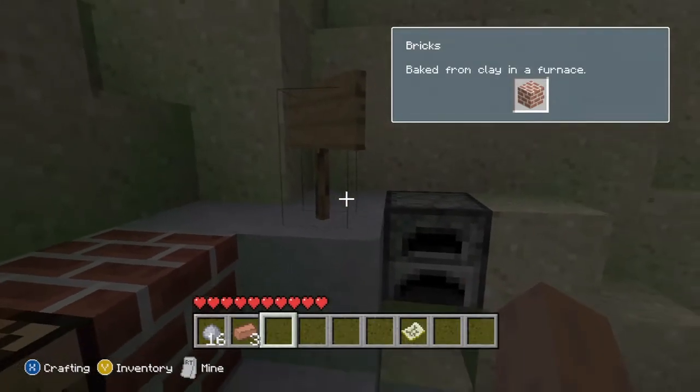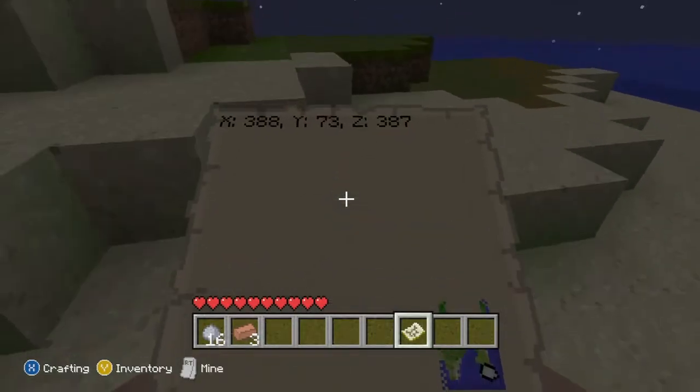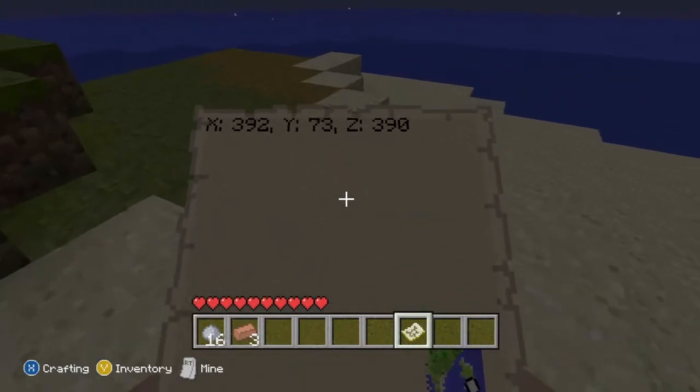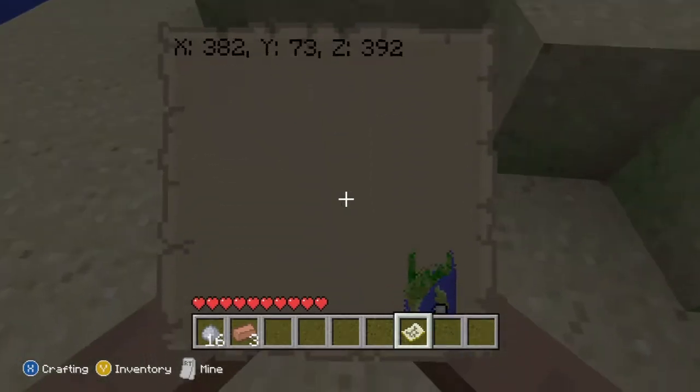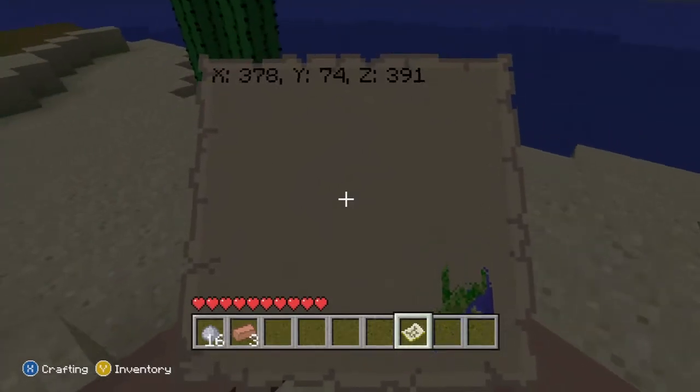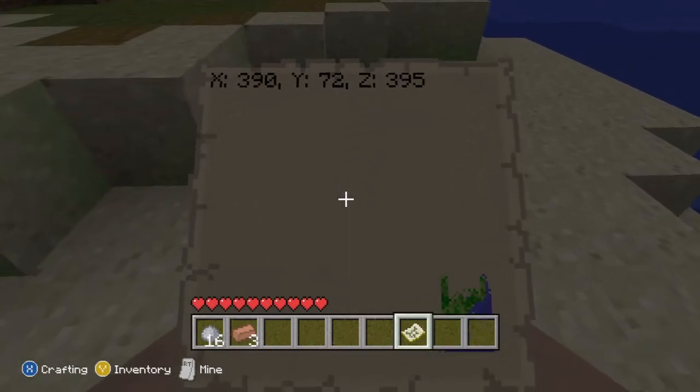The last thing I found is that on the maps there are now coordinates. At the top of the map, if you've got a new seed and there's a specific location — say where diamonds are — you can use the X, Y, and Z coordinates to find the exact spot.